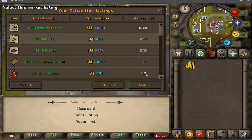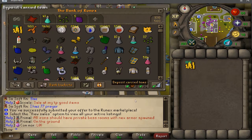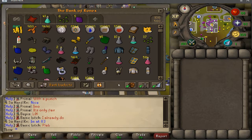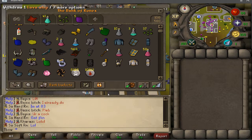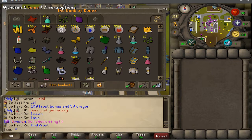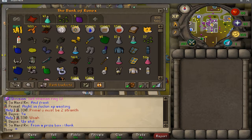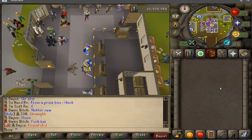We actually made almost 50 mil this episode despite being unlucky with the curse keys, so I'm pretty happy about that. We got the lever whip which is about 50 mil, and we have almost 100 mil in the cache. That's it for this episode — hope you tune in for the next one, which will be up very soon!